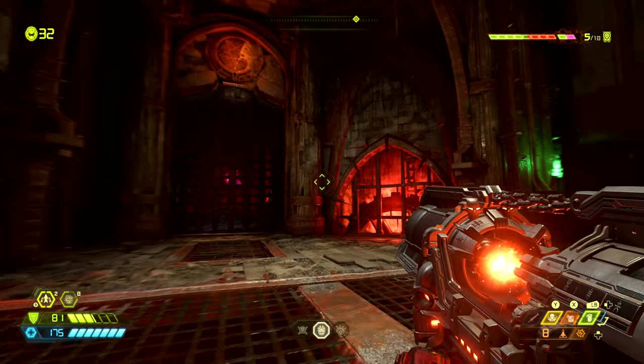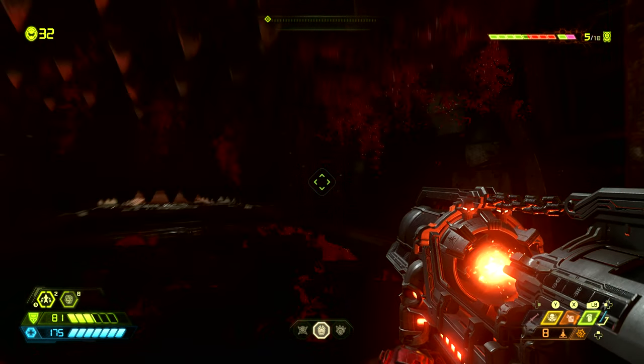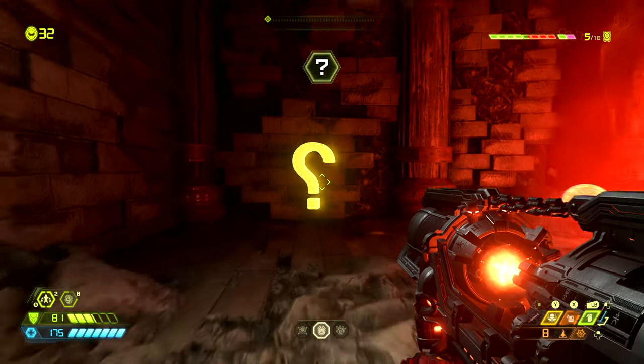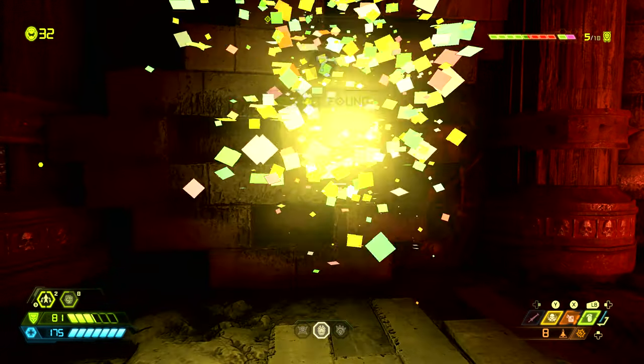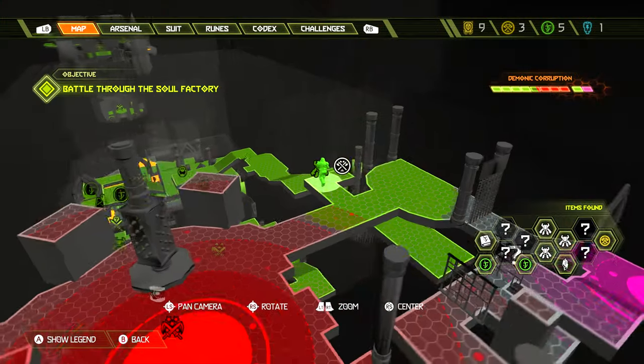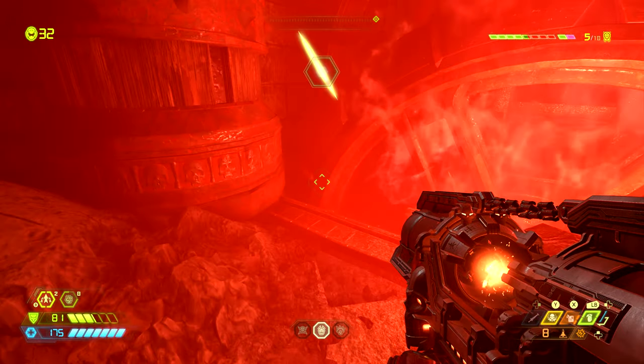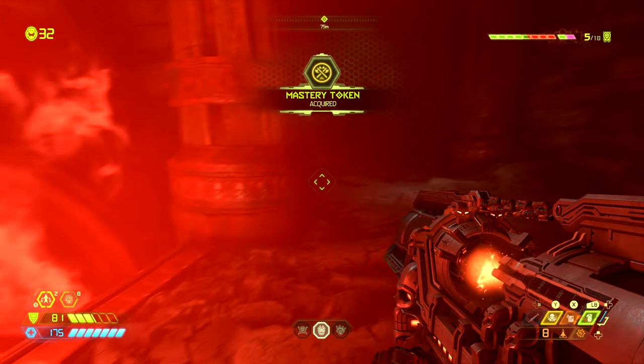Next, when we enter this room with the meat grinders coming down from the ceiling, when the first one lifts up turn to the right and there is a cracked wall we can punch through, revealing a secret. This secret is the collectible toy for the doom hunter. On the map this can be found right where the slayer is standing, and next to this we can find a weapon mastery token — be sure to grab that.